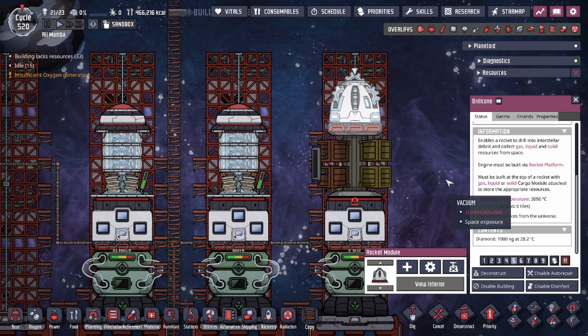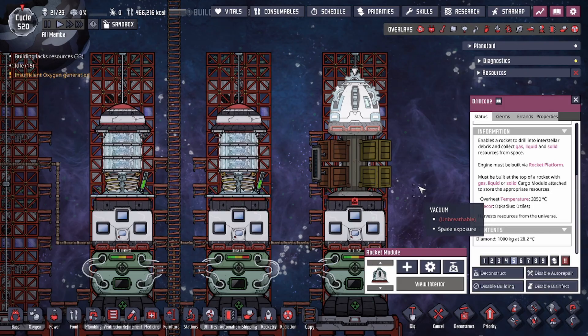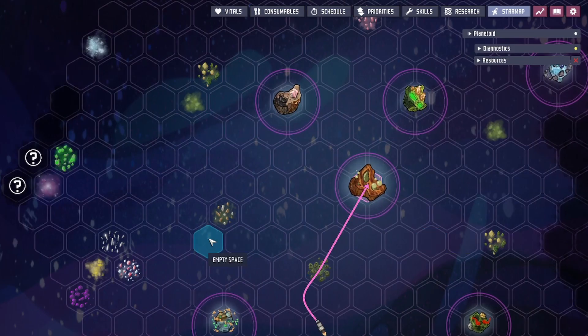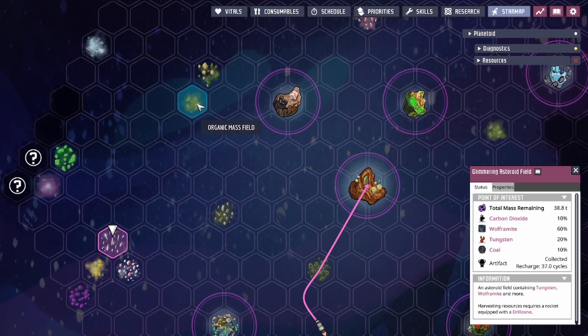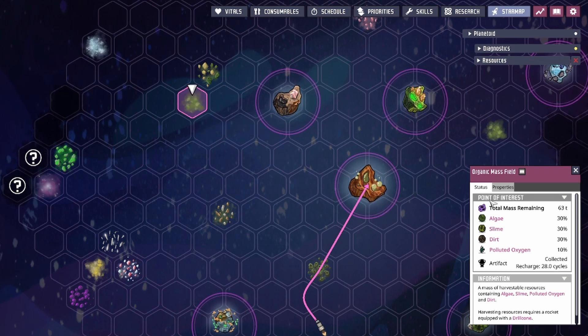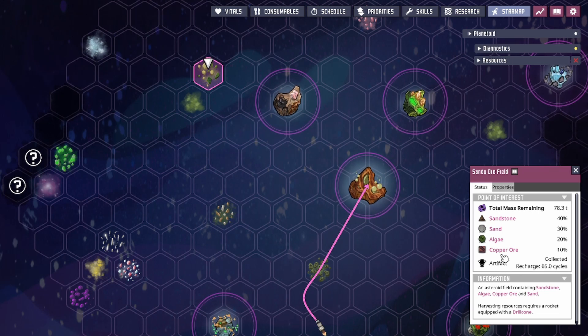Before we talk more about the drill cone itself, let's go over the points of interest. On your star map you'll see areas on the hexagon field that have a name on the tiles — these are the points of interest that allow you to either grab an artifact or start harvesting a resource. The drill cone is what enables you to harvest the resource. If you want the artifact specifically, you're looking for the artifact transport module — we have another video on that linked below.